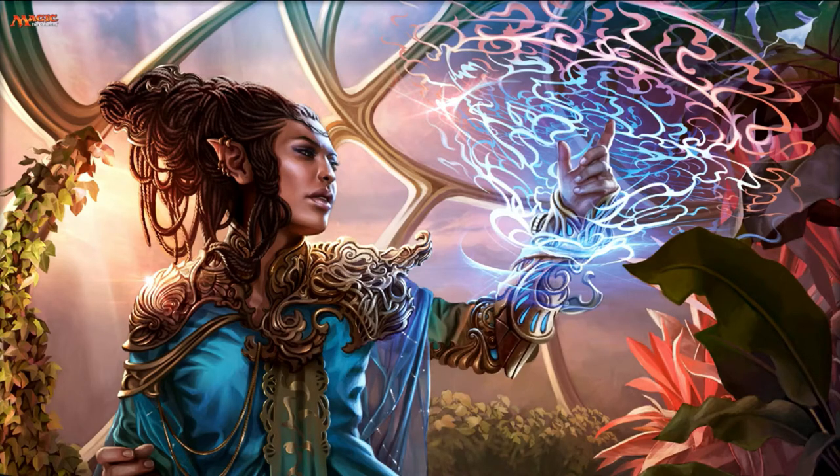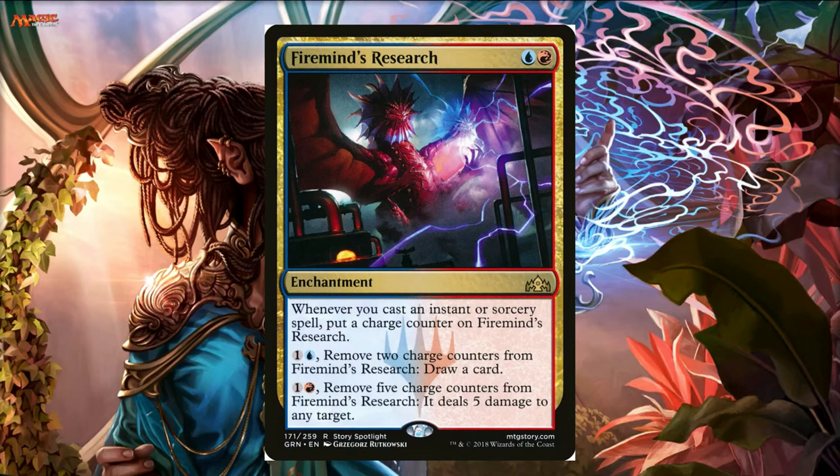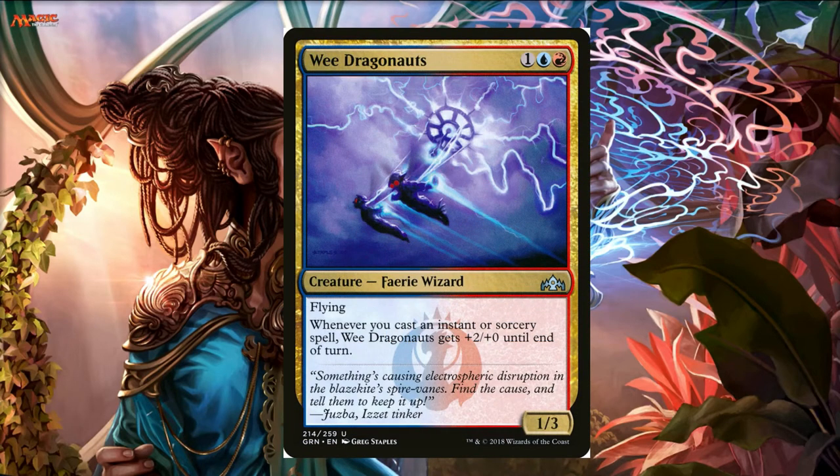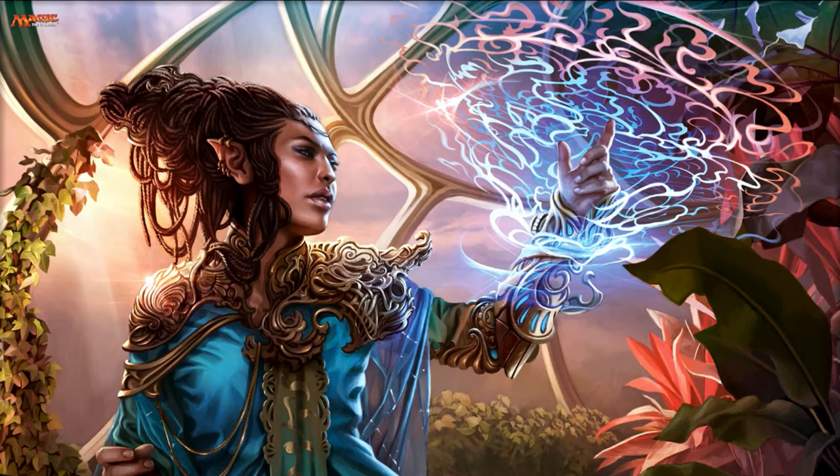We're going to be casting a lot of instants and sorceries — this is a spell-slinger style deck. Sprite Dragon is a great one because we need some finishers. We're not going to be finishing the game with Nostro; he's just a value engine. Sprite Dragon is going to get huge. Archmage's Charm — wait, Firemind's Research is going to benefit from all the instants and sorceries we cast. Wee Dragonauts is one I've loved — another card we can swing in for six, seven, eight damage.